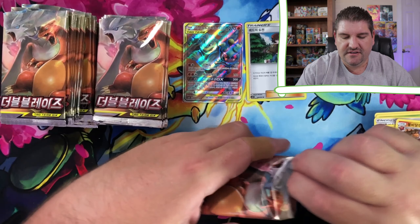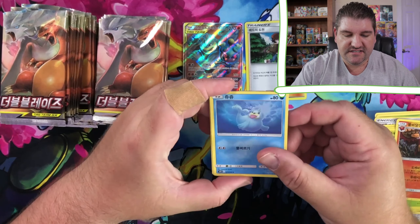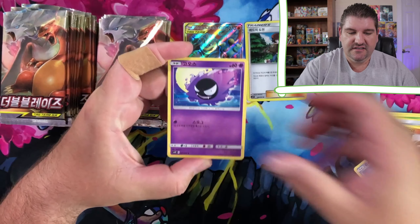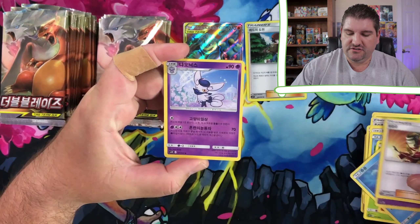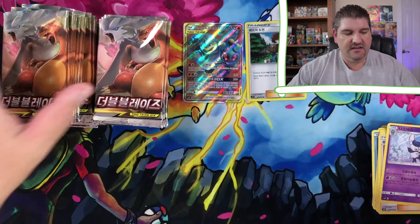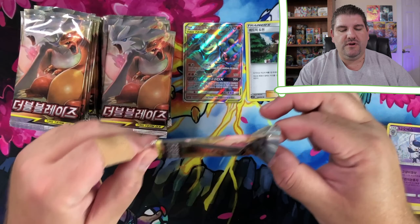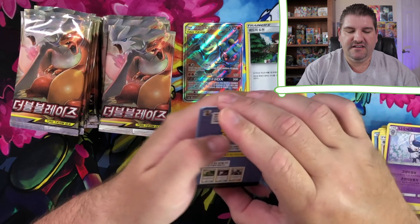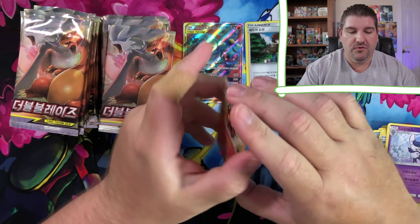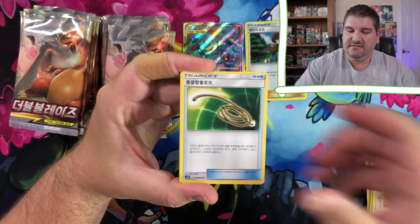Here we go. Let's see what we can get in another pack. There is a Seel, there is a Diglett, a Gastly, Welder, Meowstic. Let's see if we can pull that Reshazard in Korean - that would be very cool, I would absolutely love that.